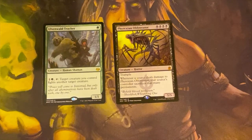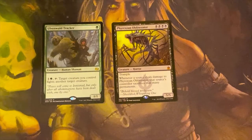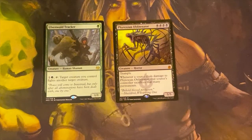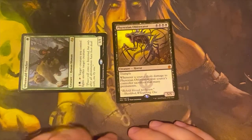So fighting is kind of what green does. The way fighting works is two creatures deal damage to each other based on their power. It's not technically in the combat phase, so certain combat abilities don't work — like first strike and double strike. But lifelink and deathtouch will work.